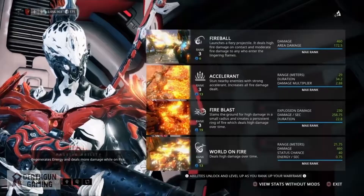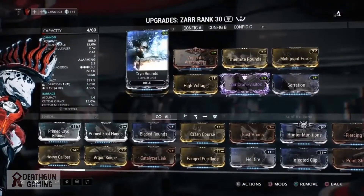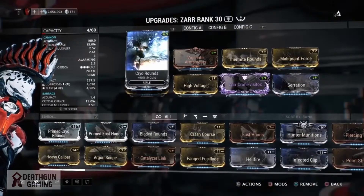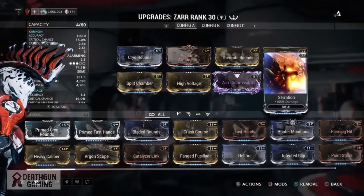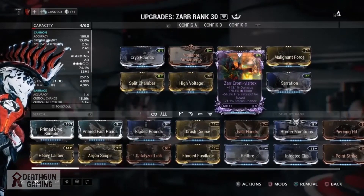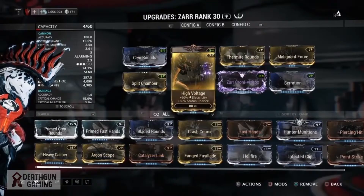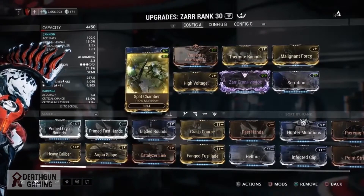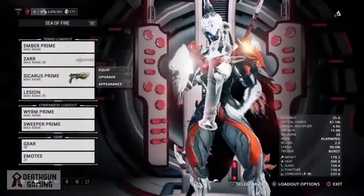In our dark sector we have 29 meters range. When it comes to weapons, you're going to want something that deals a lot of damage in your primary slot. In late game, Ember's damage falls off, so you're going to want weapons to mitigate that damage loss. I personally like to use my Zarr with a corrosive and blast build to keep enemies knocked down.